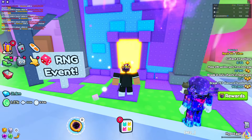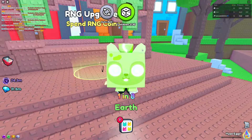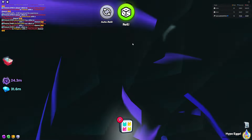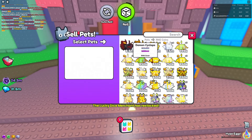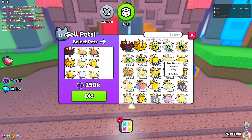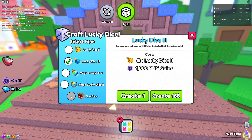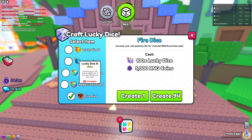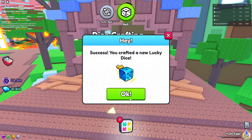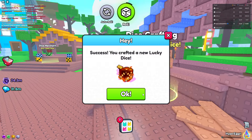The new Pets number 99 RNG event update part two just released and we got a lot of stuff to show. Number one is even more upgrades, and we have different types of merchants: a dice merchant and an RNG merchant where you can sell your pets for RNG coins. We also got different types of dice - lucky dice three increases your luck by a thousand percent for five minutes, and a fire dice which is 10 times roll speed for a minute.